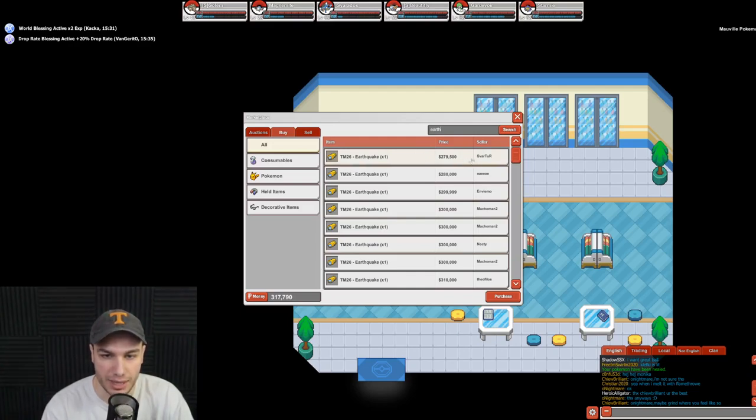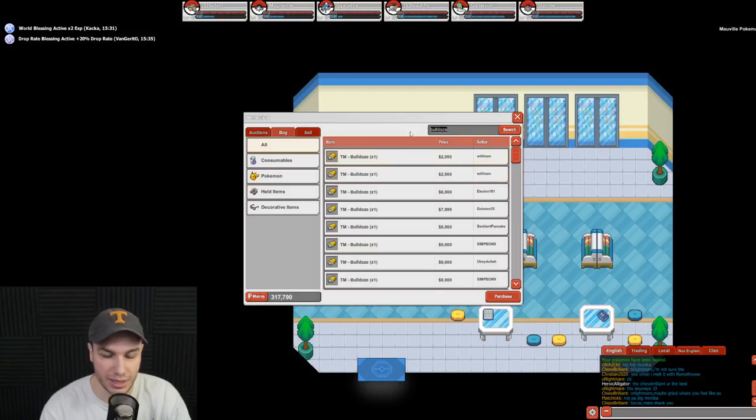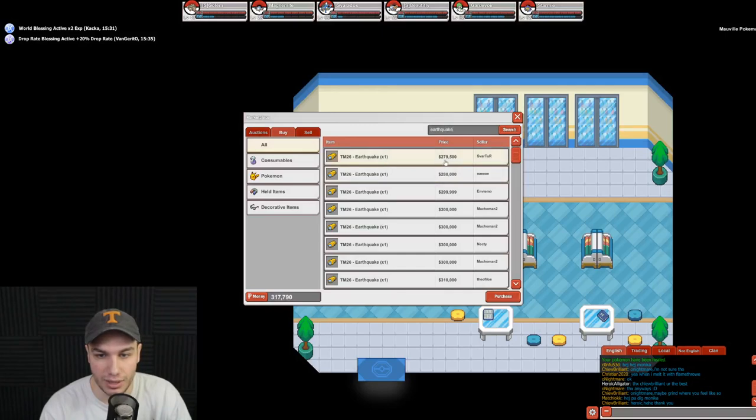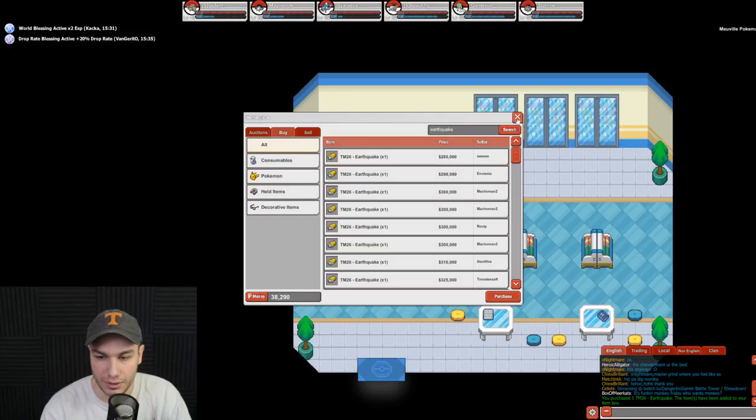We're going to buy the cheapest one — 279,000. We have 300k right now, so let's go ahead and buy Earthquake. Now, if you can't afford Earthquake, something that works just as good sometimes is Bulldoze. Bulldoze is only 2,000 — super easy to get and a pretty powerful ground type move for Gyarados to knock out electric Pokemon. But Earthquake does 100 base damage, so it's a very good move.